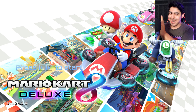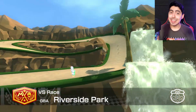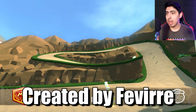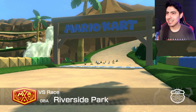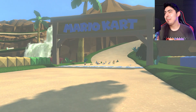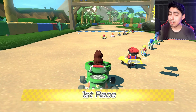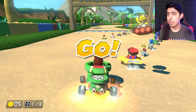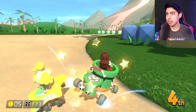For the first track we have here: GBA Lakeside Park from Mario Kart. This is one of those brand newer tracks - you guys know what I'm saying. This is where we got this new track. I don't know much about it, but I know there's a volcano and it's right in front of us.